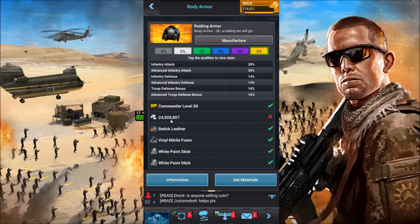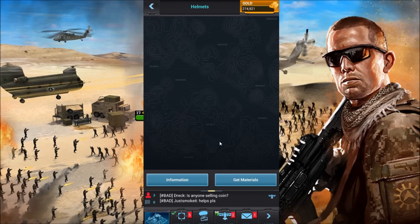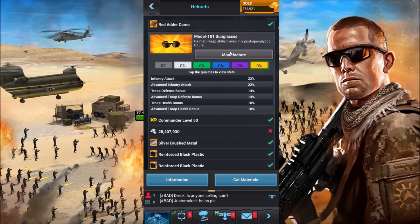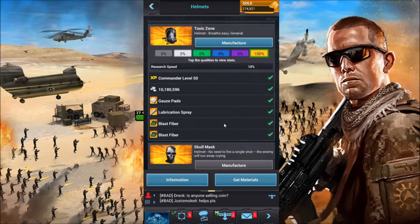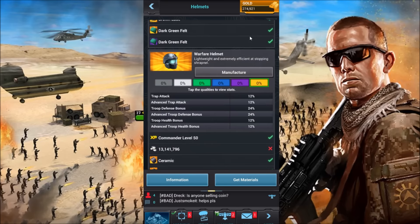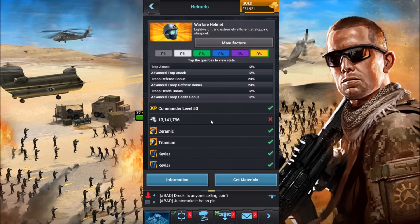This is a pricey one, but like I said in past videos, if you want to kick ass you gotta work up the coin. For the helmet, I went with the Warfare Helmet — that's going to give you 12% troop health, 12% trap attack, and 24% troop defense. This is basically a trap gear helmet, plain and simple — it's made for traps. And it's a cheap helmet at 13.1 million coin, can't beat that.